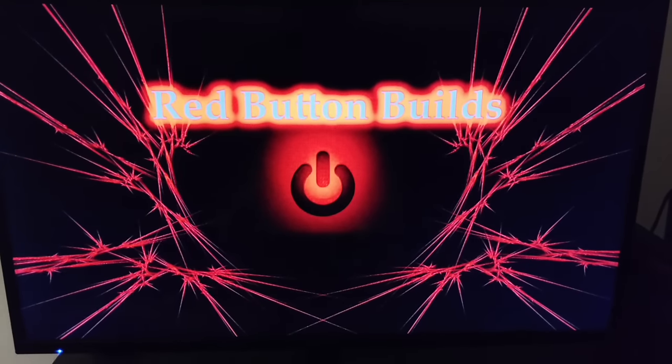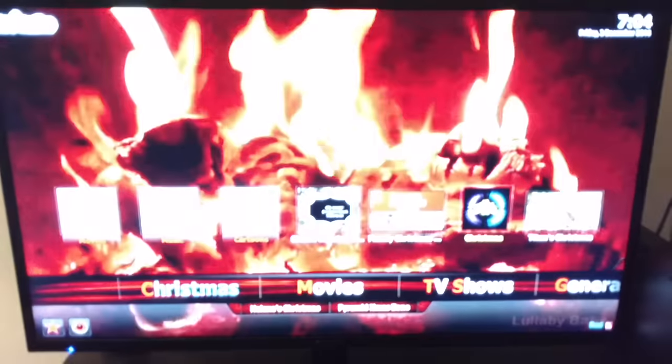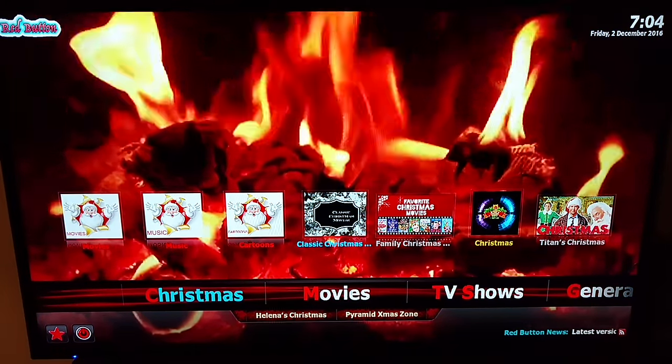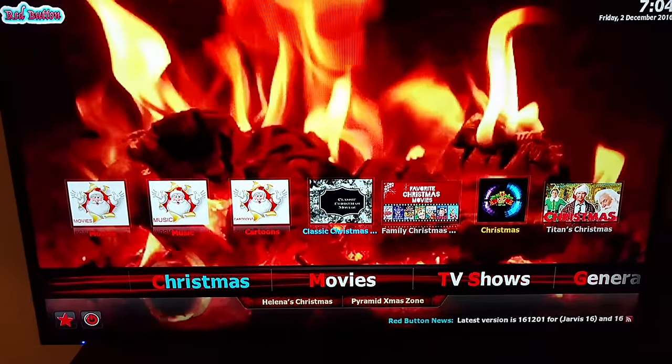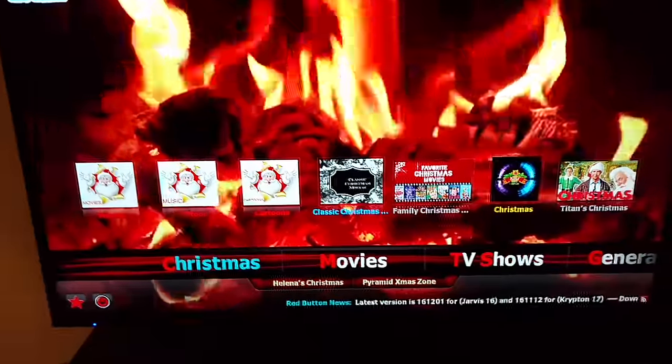This is R&R, coming to you with a top tutorial — an ultra tutorial for the Red Button Build, Family Edition, side of Ares Wizard. Once again, it's R&R the Good and Bad. Please hit thumbs up and subscribe. I'm going to go through categories first, then show you how to use a couple of them. I'm going to go through it real fast today.